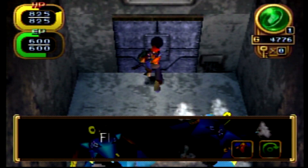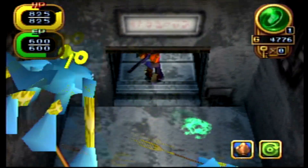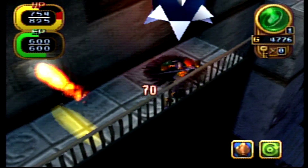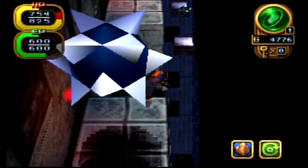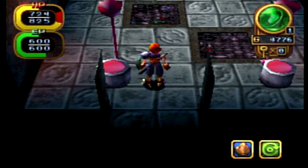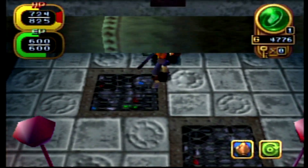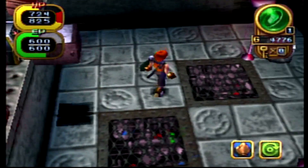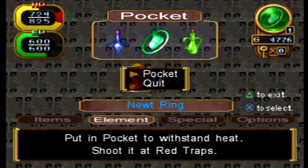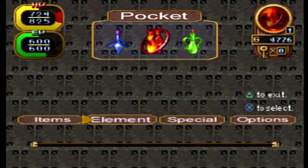The entrance to Dragonia. Now, I think this is the screen that it's on. Yes. If we go down here, we can get something quite unique. And I forgot that it has a very annoying puzzle to get it.